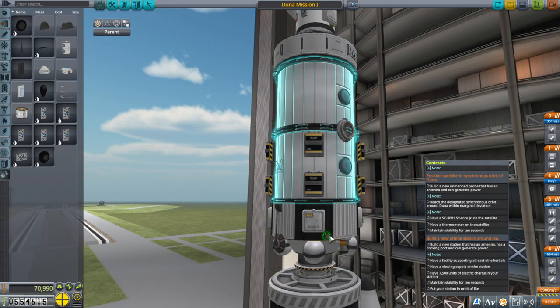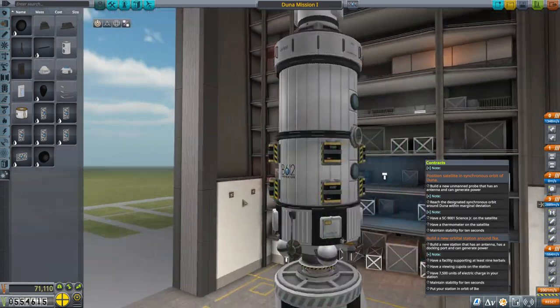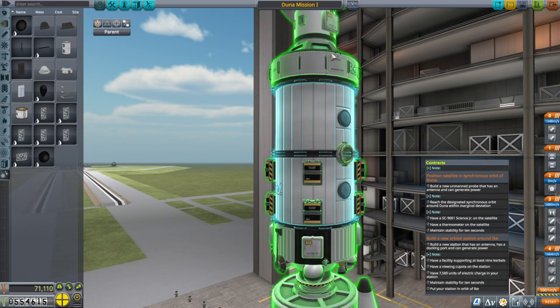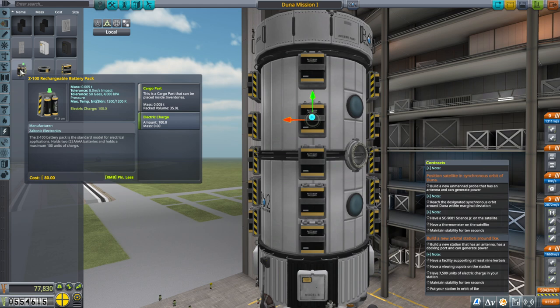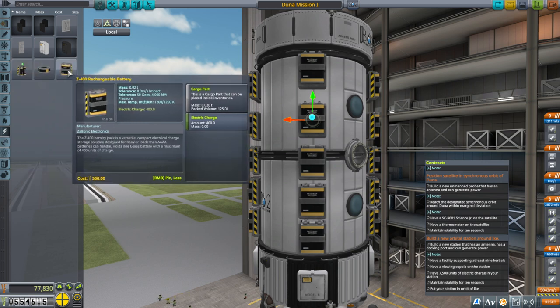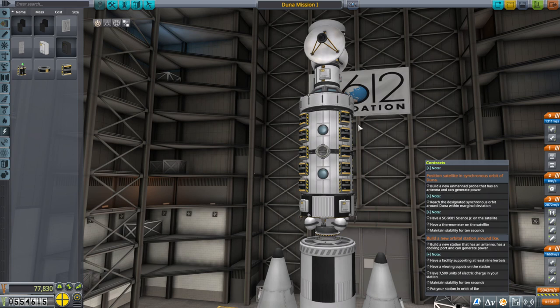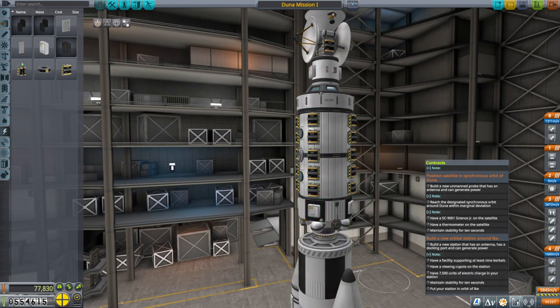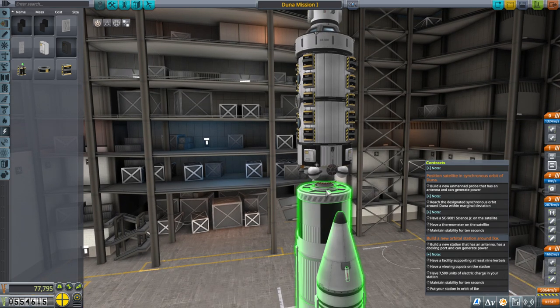We're going to put the RCS ports here so they're not blowing at the solar panels either and don't seem to be blowing at anything else. We'll put a set up here so it can also do translation properly. Quite an expense — they're 550 each. Those are only 80, so technically having 75 of the small ones will be cheaper than having the number of big ones we're going to end up with. But I don't think we want to have 75 of the little ones. So that should be 8,000 units of power — we've got 20 battery packs at 400 each. Via Cupola, 9 Kerbals. Verified. And we'll have to move it to orbit of Ike.